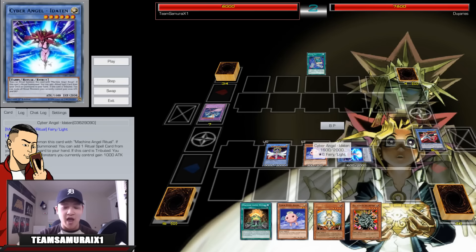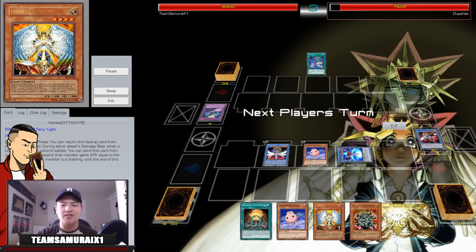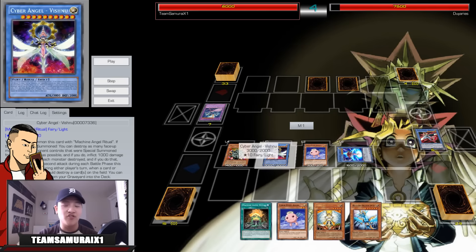I go Machine Ritual, Benten searches, Eita searches as well. I search the Monju at this point because next turn I want to extend my combo plays and I already have Honest in hand. Monju searches Benten and I go into Benten again. Vishnu: you cannot compare this to towers — towers is out of this world. Vishnu is vulnerable to cards like Deep Prison, Storming Mirror Force, and Drowning Mirror Force.